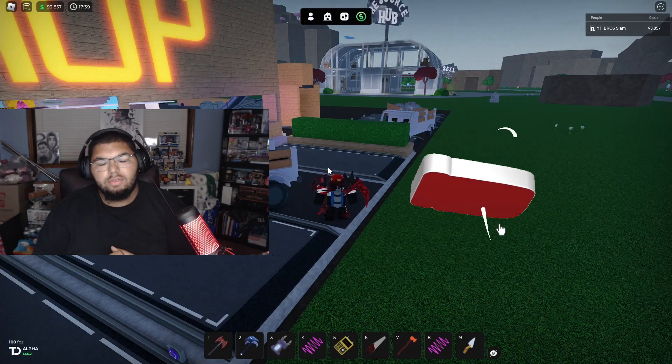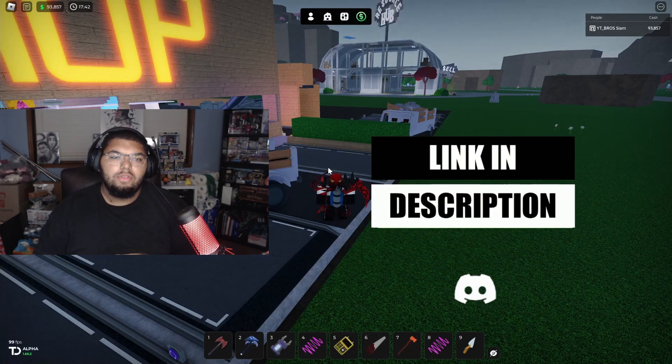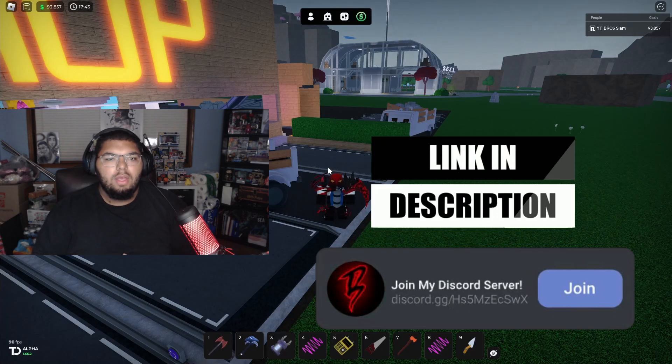So there you guys have it, that's the three new content creator property signs. Thank you guys for watching — please like, comment, subscribe, all that stuff. Don't forget to check out all the links down in the description below. With that being said, I will see you guys in the next one — peace out.